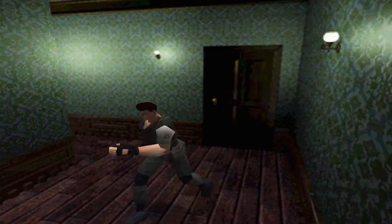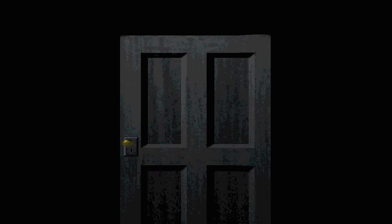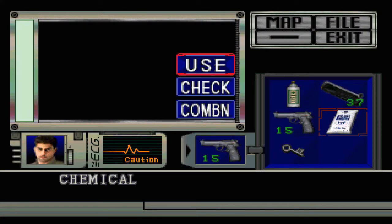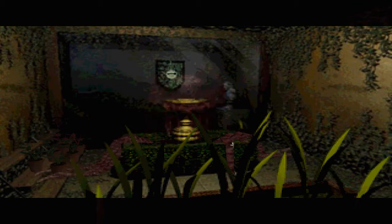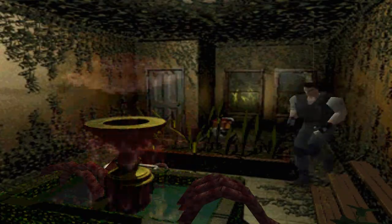The door on the right there we'll be going through in a moment. So this is the plant room. We're going to be leaving those herbs there. I'm actually going to use one of them, but I need to remember that there will be three herbs — three green and two red. For future reference.